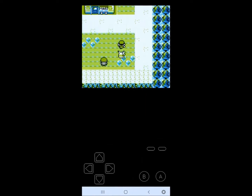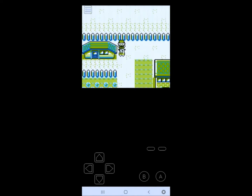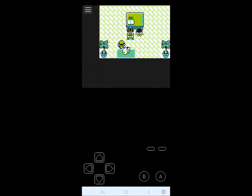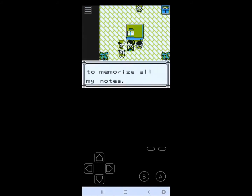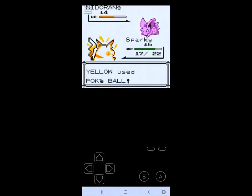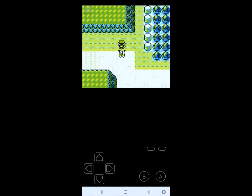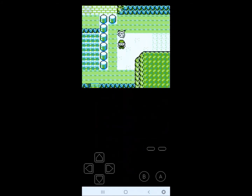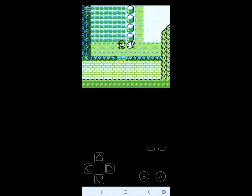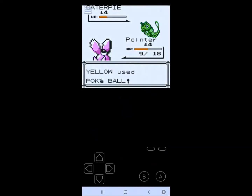My first challenge was going to be defeating Brock. Having Pikachu as my starter and only really having access to normal, flying, and bug-type Pokemon, I had to strategize and hope I was lucky enough to come across a male Nidoran. I believed the male was important, as female Nidoran didn't learn Double Kick until level 49 in Generation 1, while male Nidoran learned it at level 12. Thankfully, my first encounter on Route 22 was a male Nidoran, which I named Pointer. Though it turns out I was wrong — both get Double Kick at level 12 in Pokemon Yellow, and both lines have pretty much the same move pools in Generation 1.